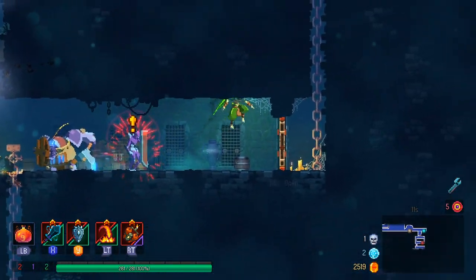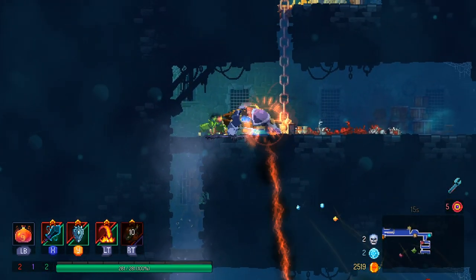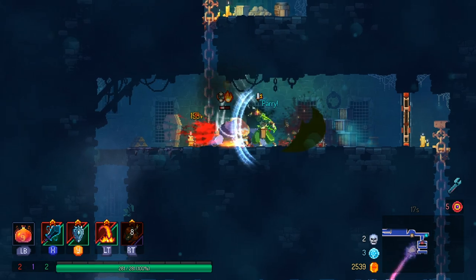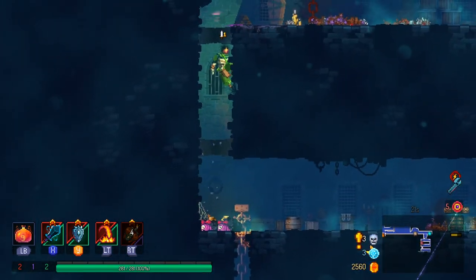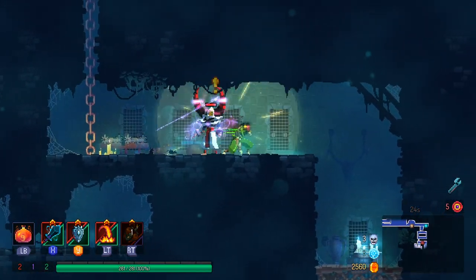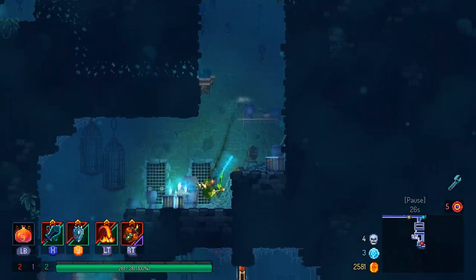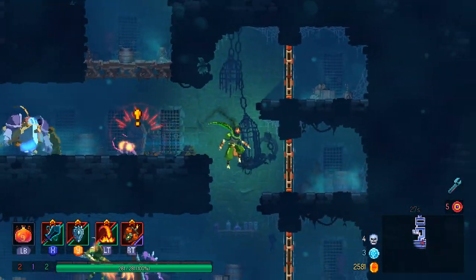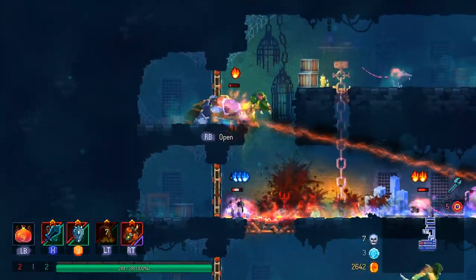Sure, the criticals are very easy to get because it's just the second and third hit of your combo. But even then, I think I would rather go with a more gimmicky weapon compared to the Broadsword, because trading hits in 5-cell mode is going to be rough because of the whole malaise thing. If I can avoid that, it's probably a good idea.